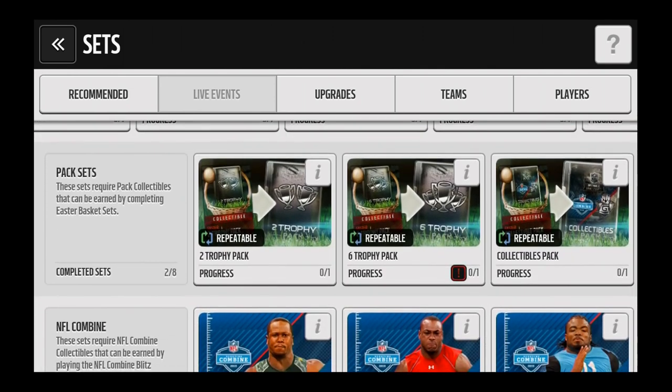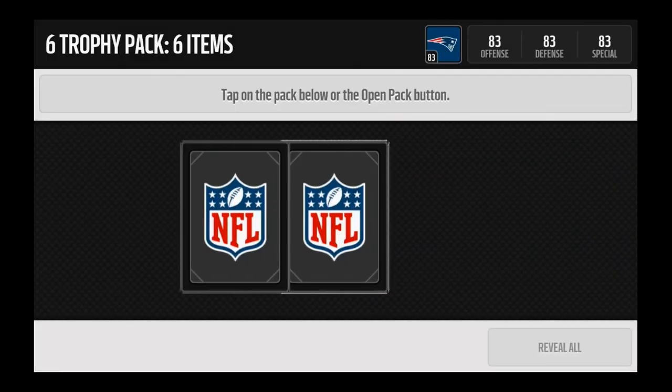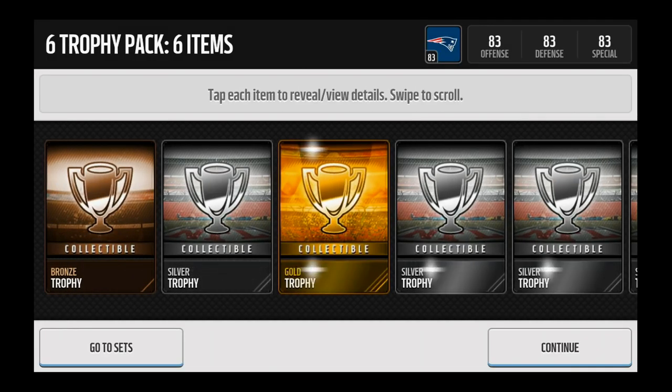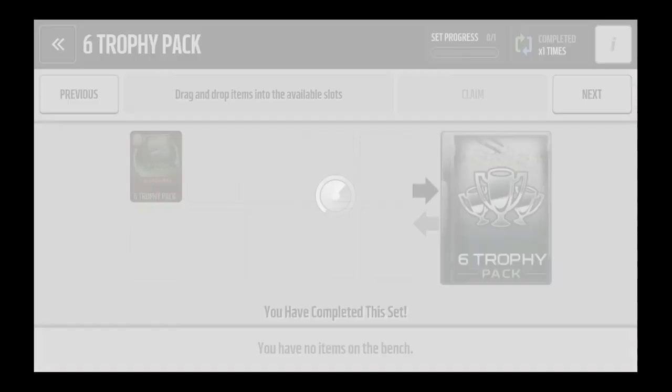Here we go, six trophy pack - throw that in there, claim that on up. See what we can get - can we get any elites? Bronze, silver, gold, silver, silver... wow, a bunch of silvers. At least not just a bunch of bronzes.